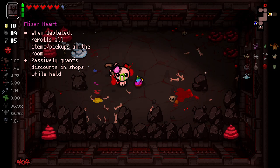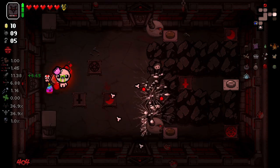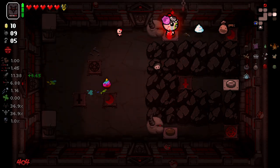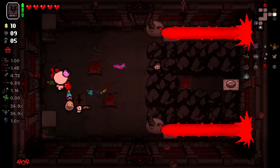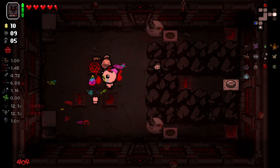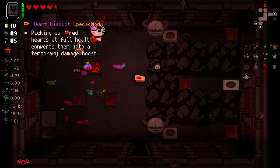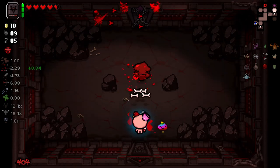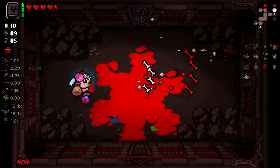We've got a Miser Heart — when depleted it'll reroll everything in the room, and passively discounts shops. I really like that — Miser Hearts are pretty cool. That room baffled me for a moment there. We do have a tainted treasure room here. I'm a little annoyed about the fact that I'm not going to get Angel Deal again, and my health is not great.